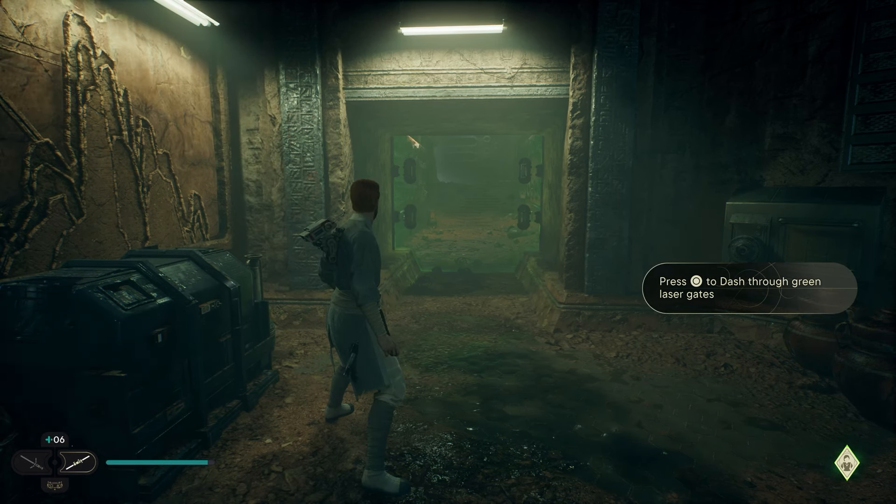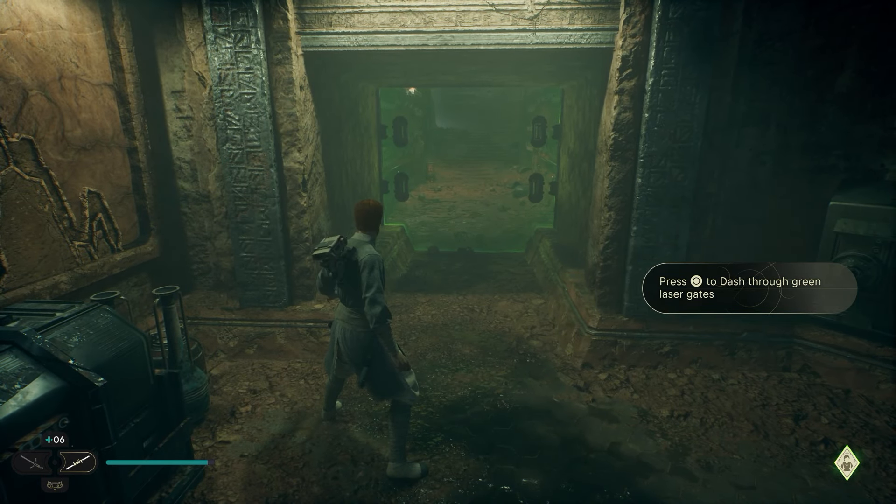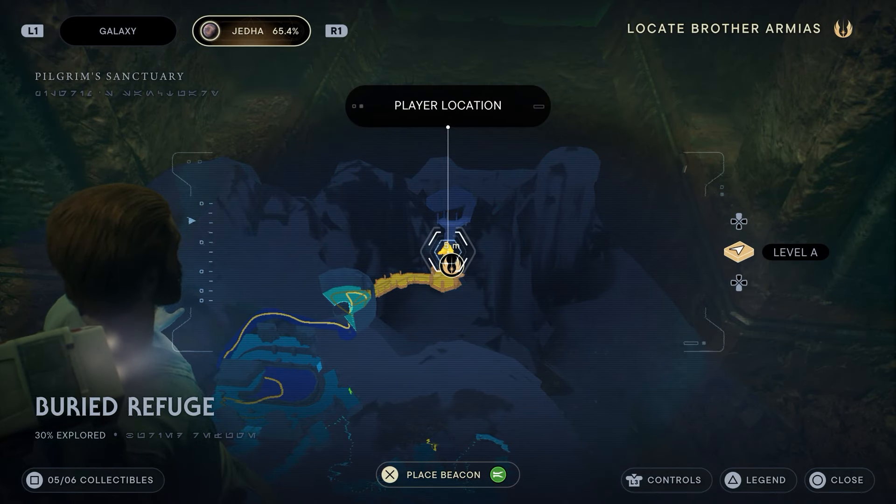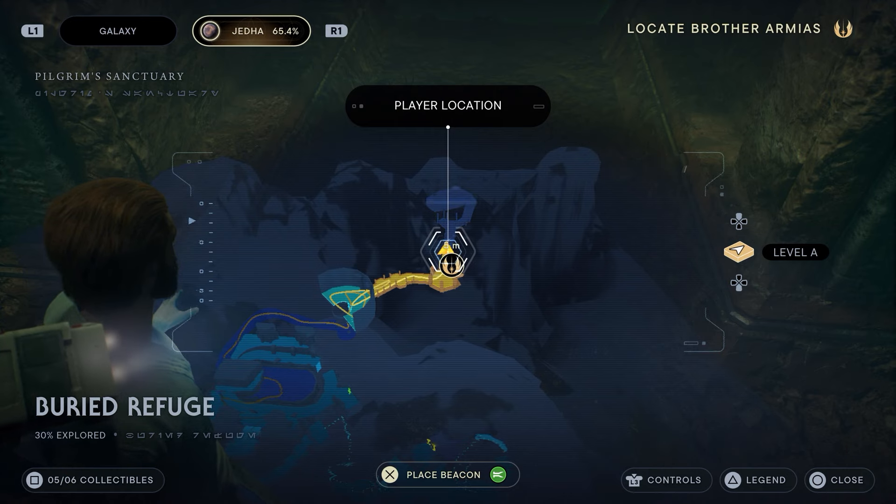Basically this is story progress — you have to follow the main story until you reach Jedha. I don't want to spoil anything specifically, but on Jedha you will get a dash, so you can do your double jump and then a dash. That's step one.